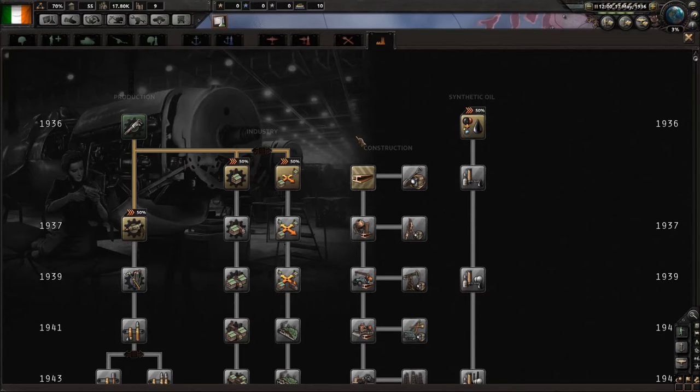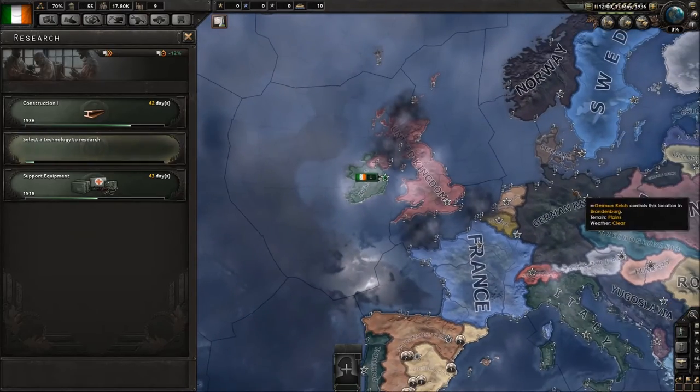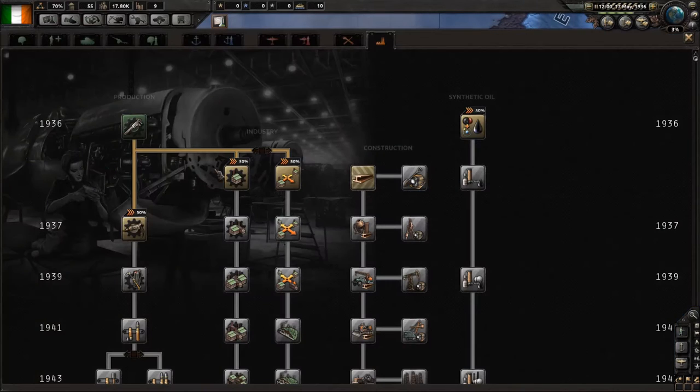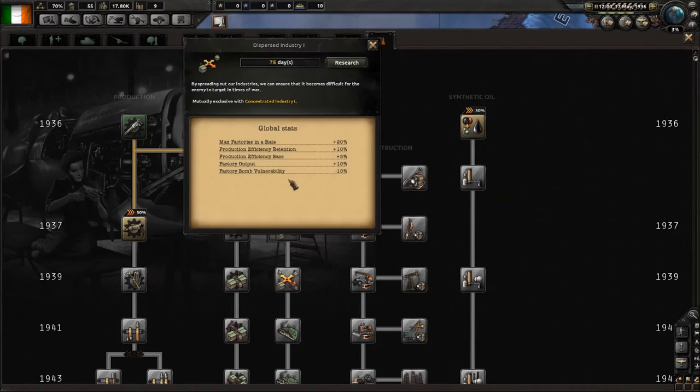Now you have a couple of key choices to make for your industry doctrine. Concentrated industry is great for neutral nations who are going to be far from the battlefield. However, considering the UK is right next to you with bombers and will probably have air superiority, concentrated industry isn't great because it makes factories vulnerable to air attack, though it has better factory output and max factory output. Dispersed industry reduces vulnerability of factories to bombing raids while still allowing the extra 20% of factories in any province you own. We're going to go for dispersed industry.